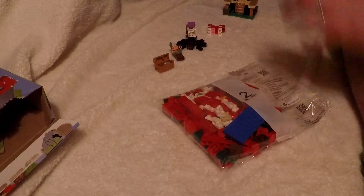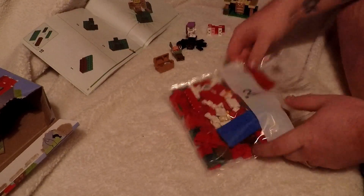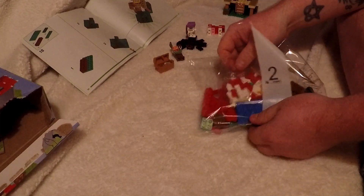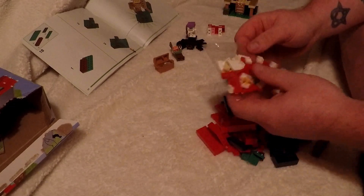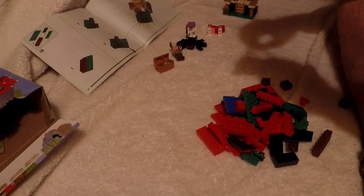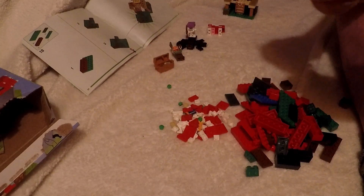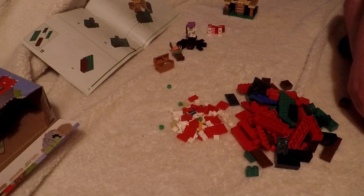Now all that's left to do is grab bag number two. Once we finish bag number two, of course, we'll be at our finished product. So let's go ahead and open up bag number two. There we go. And then there's this little tiny bag in here. I don't know why they don't just make all the tiny stuff a third bag, but they always put it in with a big bag. Not a big deal. It kind of looks like all detail blocks. So let's go ahead and finish this build up.